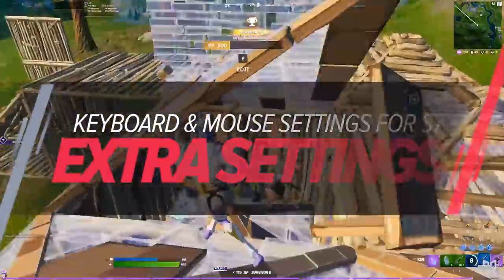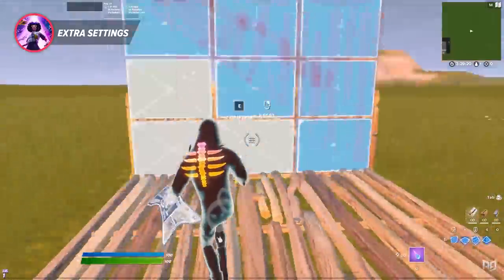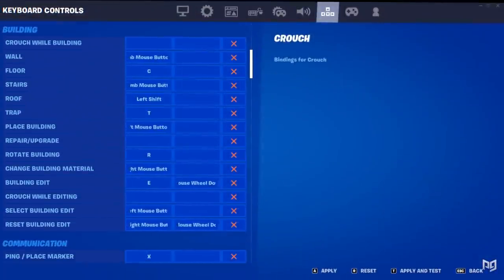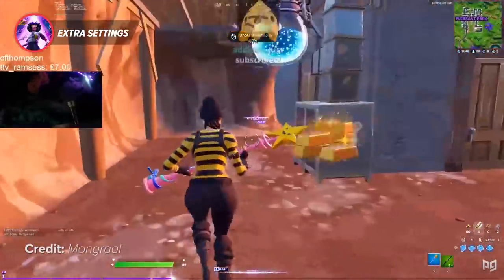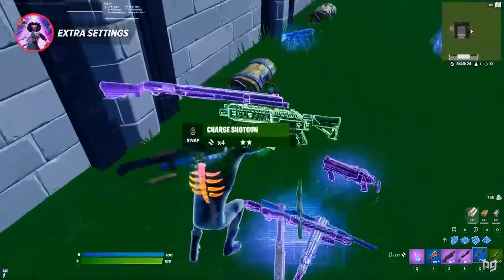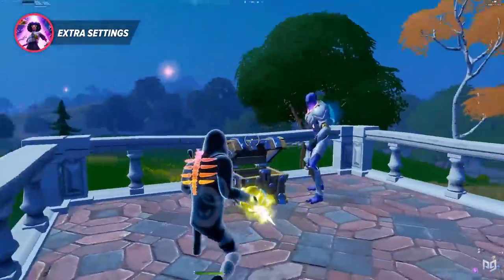There are many different keybinds and settings you need for both competitive and creative gameplay. First up, the best advantage you can have over a controller player: scroll wheel reset. Scroll wheel reset is the fastest way to reset your builds and allows you to reset multiple builds by just scrolling down. To use it, set your secondary keybind for your building edit to scroll wheel down, and change your secondary bind for reset building edit to scroll wheel down as well. Additionally, scroll wheel pickup is a huge advantage that almost every pro uses — change your secondary bind for 'use' to scroll wheel up, and keep scrolling up when 50/50-ing a chest.